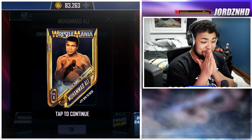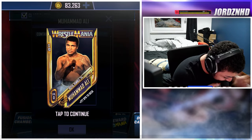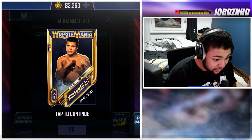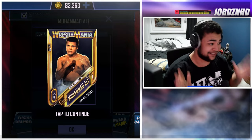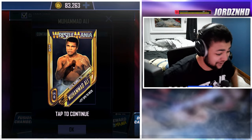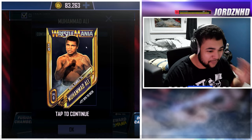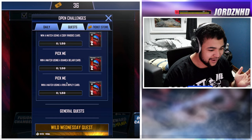Once you've completed all five, you get Muhammad Ali. Oh my God — Muhammad Ali in WWE Supercard! What is going on? I'm not missing out on this. This is too epic. I am not missing out on this card. This is nuts. We are getting ourselves this card. I'm going to get the whole quest done really, really easily.